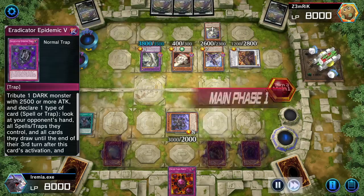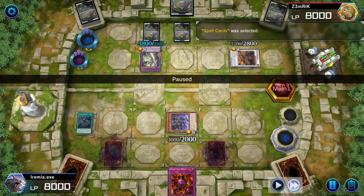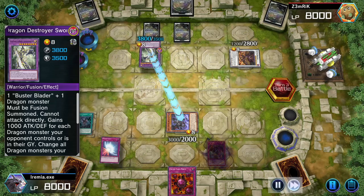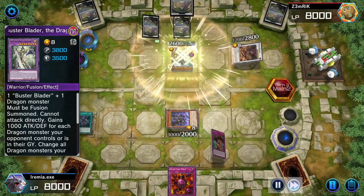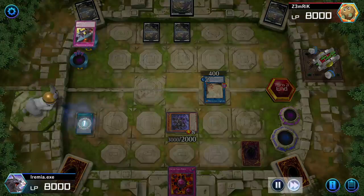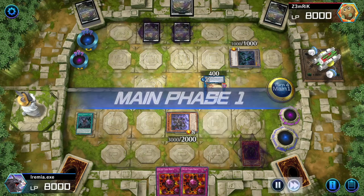On their turn, we can Tribute something. They go into Beals, and that seems like a good target to Tribute. We go ahead and sac it, and I picked Spells like a total noob. Apparently Buster Blader has a ton of traps and I should have picked Traps. But that's okay — we still come out on top. They swing in and we have Mirror Force, which is pretty funny. Mirror Force in this deck is actually really good, because Mirror Force Dragon with Fang of Critias is also very strong. And we get another Eradicator — this time we get to pick Trap. We give them some tokens, and the Eradicator especially lasts so long. It's really crazy.